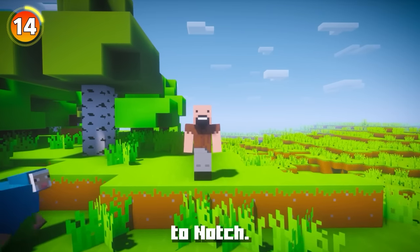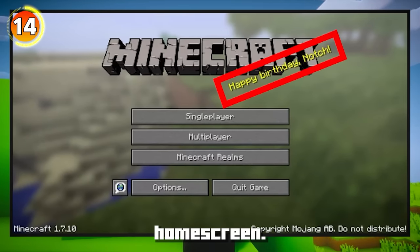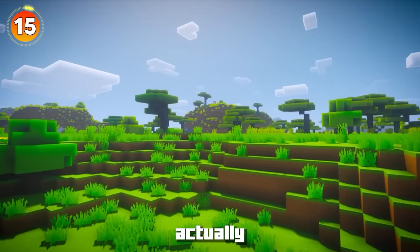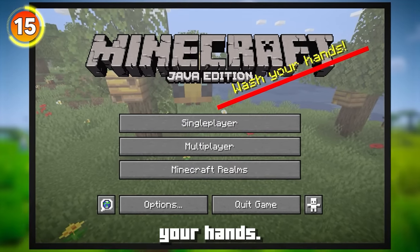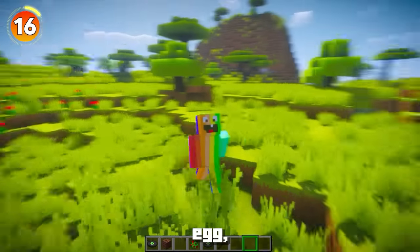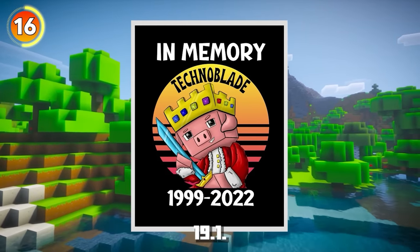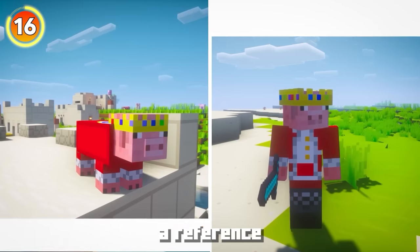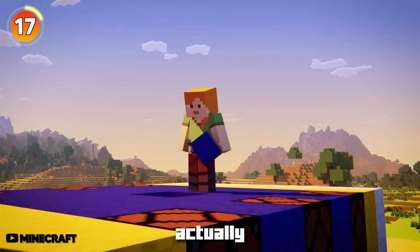There was also a title screen easter egg that said 'Happy Birthday Notch,' but this was removed in Java Edition 1.8.5 after Notch left Mojang. There was a secret COVID update where the title screen had an easter egg saying 'Wash your hands,' though this has since been removed. In 1.19.1, there was a tribute to Technoblade, who sadly passed away - the launcher art was changed to feature a pig with a crown, referencing Technoblade's iconic pig crown skin.